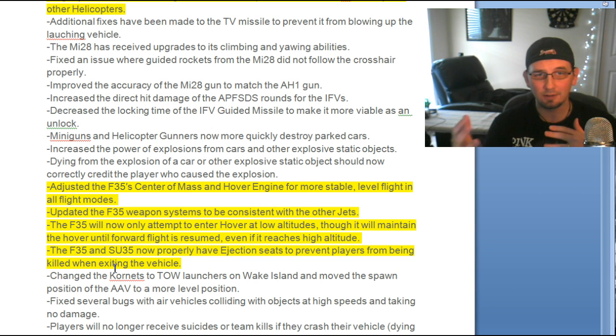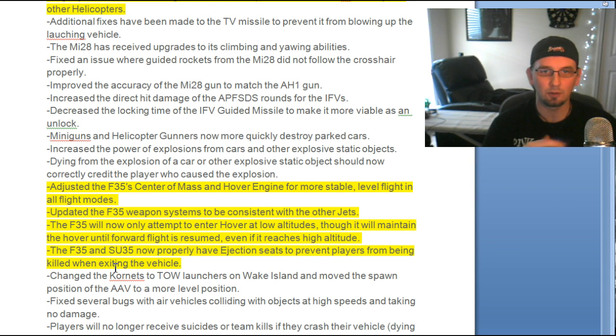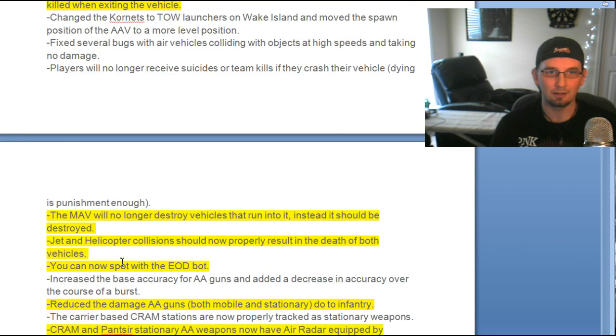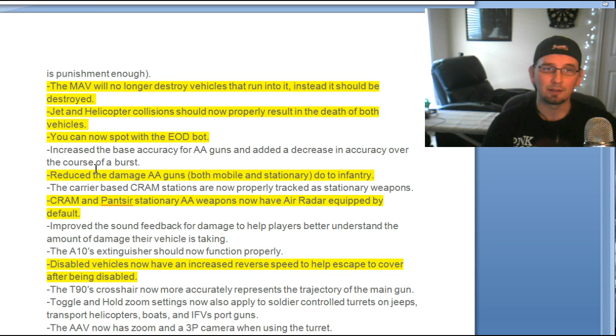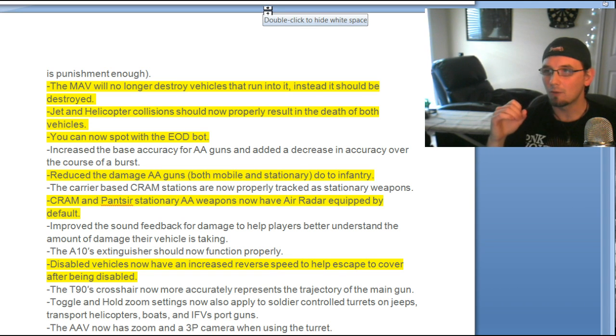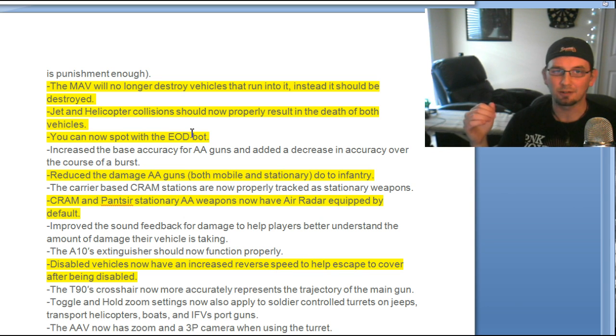Adjusted the F-35 center of mass so it's a little more stable and easier to handle. The F-35 will now only hover at lower altitudes. Increased weapon systems to be consistent with other jets, and they now have proper ejection seats on the F-35 and the SU-35 so you can jump out and remain alive. The MAV no longer destroys vehicles that run into it — it should be destroyed instead. Jet and helicopter collisions now result in the death of both vehicles, so no more jet jihad. You can now spot with the EOD bot, and it's a lot easier to handle.